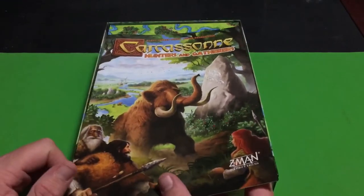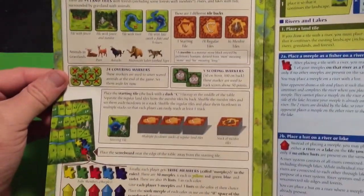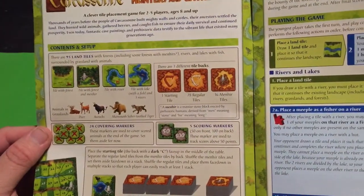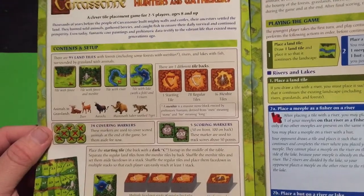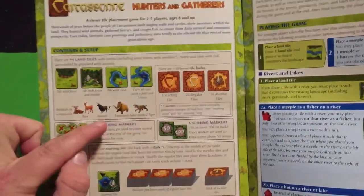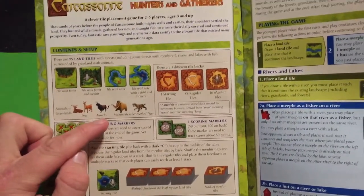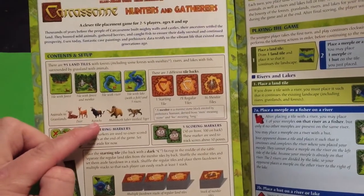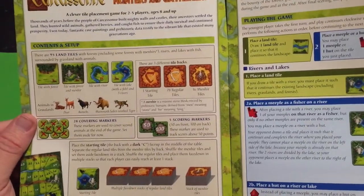Here's the rulebook for Hunters and Gatherers. I love the artwork for this particular Carcassonne. Looking at the rulebook, the animals involved in the game include deer, both male and female, and aurochs — they're a type of bull. If anybody here has played Final Fantasy X, do you remember the Besaid Aurochs blitzball team? That's what an auroch is.